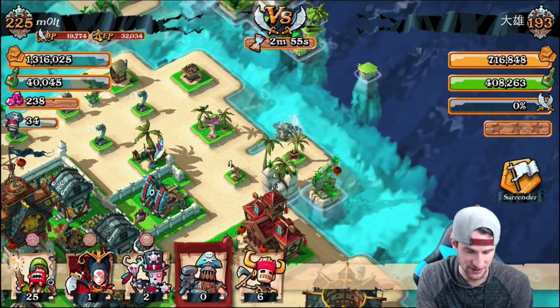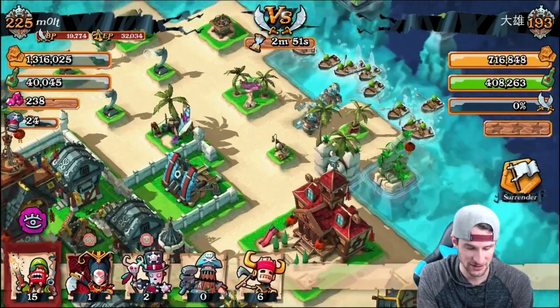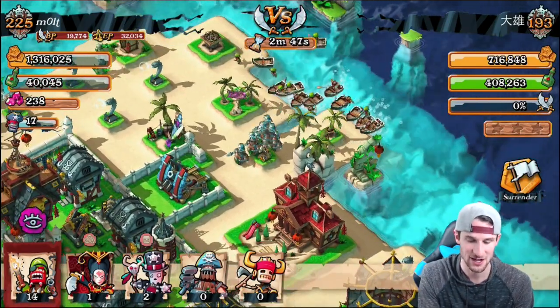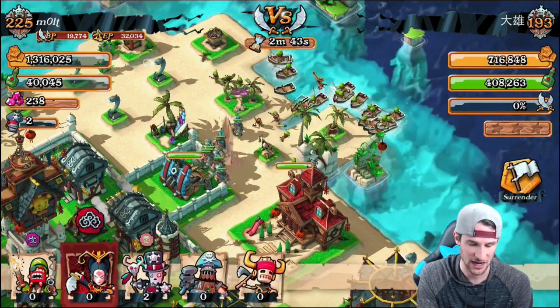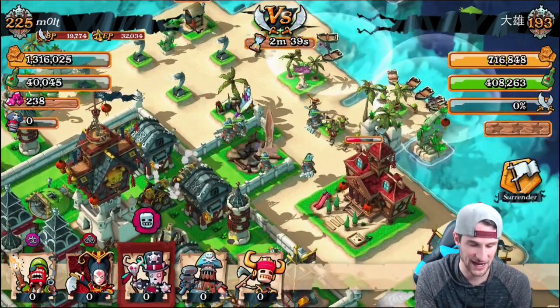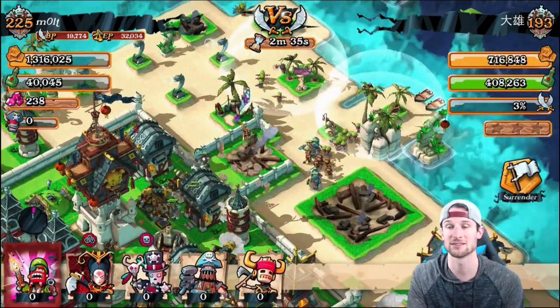I might get crushed because this guy has a cannon right there — okay good, that cannon can't turn around. This weapon is ridiculous; I don't have one yet because I'm not high enough level, but they do absolutely absurd amounts of damage. We'll drop off our two Witch Doctors there — we just took that out, easy peasy, no problem whatsoever. Let's go ahead and use our abilities.